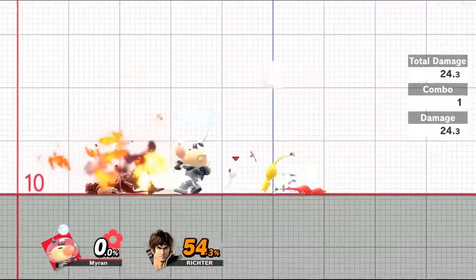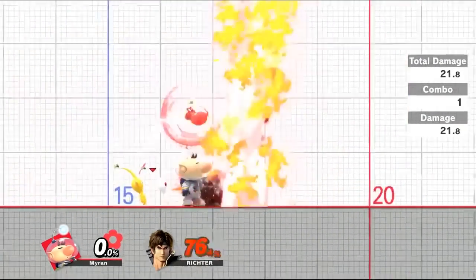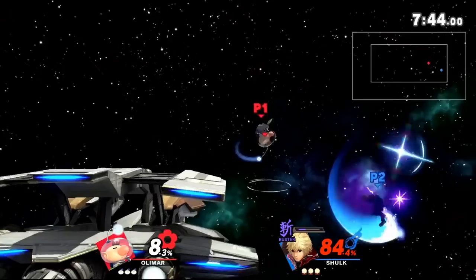When an opponent is knocked down from any attack and misses a tech, it is possible to hit them with Jab 1 and lock them there. You can do this a total of 2 times for extra damage. After you lock them, you can usually follow up with any attack, but forward smash on average is the best for raw damage output and ease of landing.